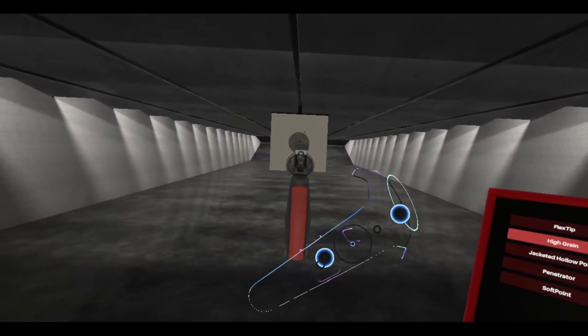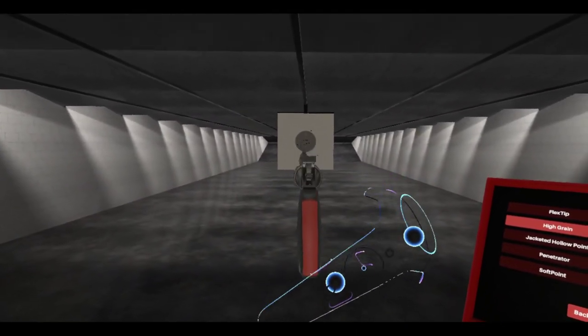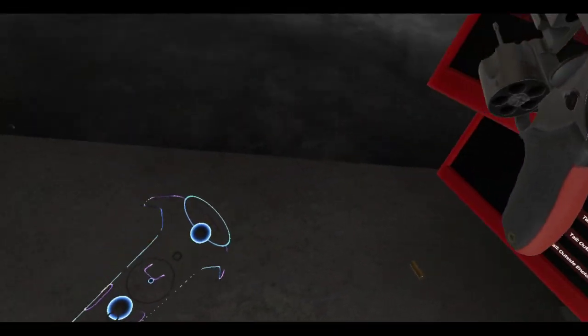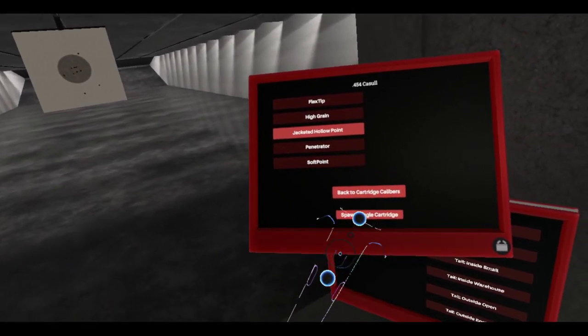High grain, which looks to be a bit more powerful. Aiming this stuff is pretty tough. Oh I got it close. A little low. I'm out. All right, JHP — jacketed hollow point.